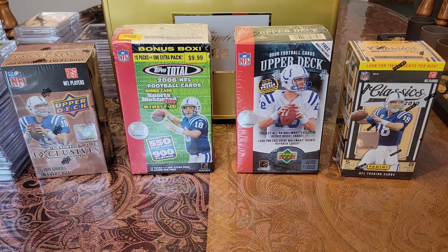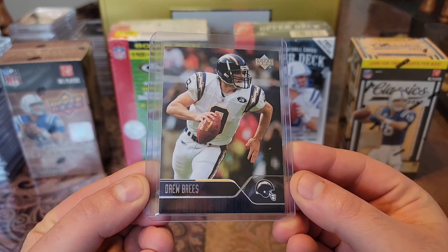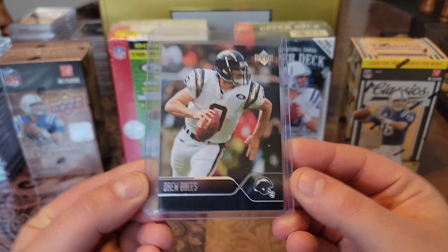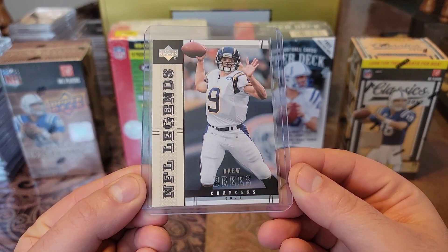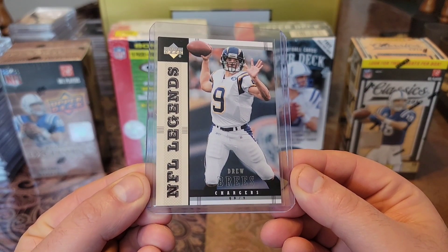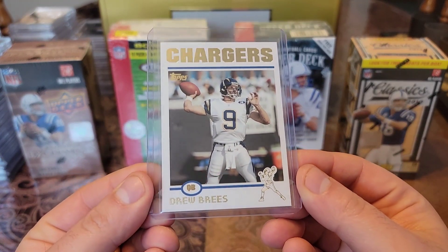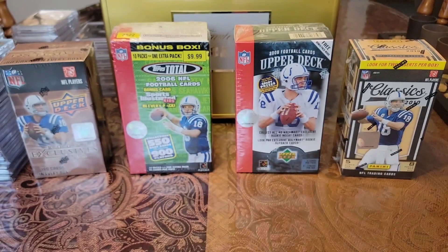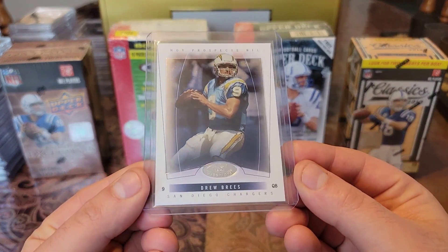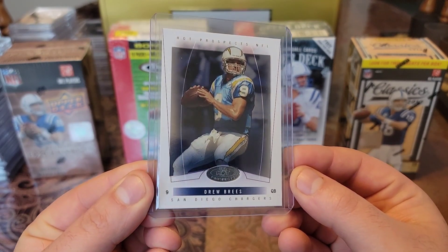We'll start off with the non-numbered cards, beginning with the 2004 cards. First we have this 2004 Upper Deck, then a 2004 Upper Deck NFL Legends insert, and a 2004 Topps — super clean card. Then we have this 2004 Hot Prospects, got some shimmy in the background.